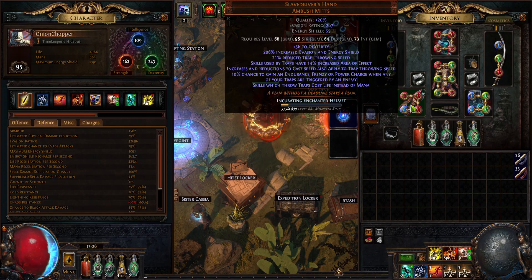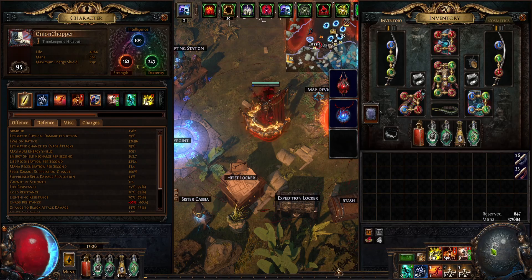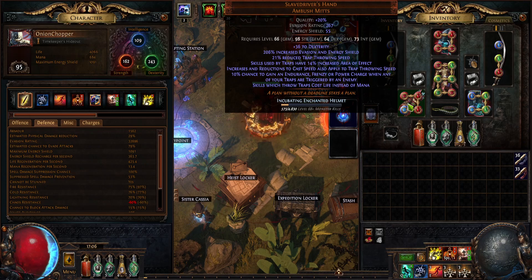We're using Slave Drivers because the mana cost is pretty high and I don't really have mana regen. So that's just an easy way so I can spam my traps. Also we get a lot of cast speed from Frenzy Charges - that's trap throwing speed.